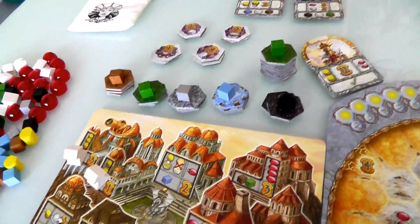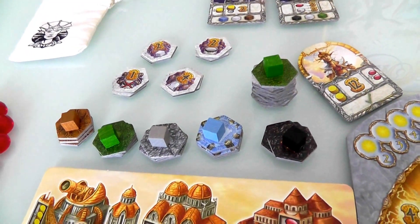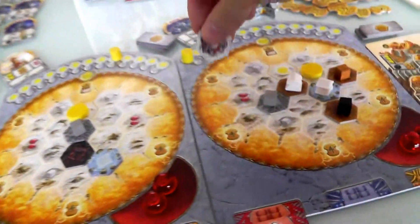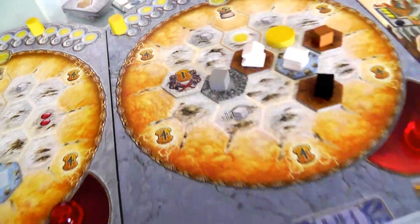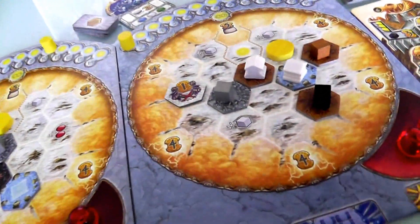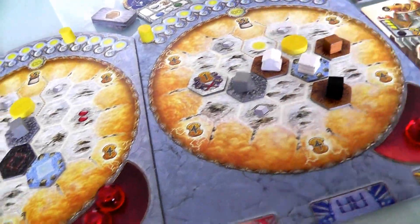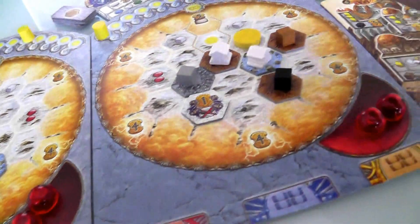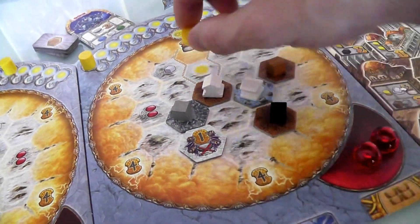So far we've only been grabbing tiles that generate goods, but we can grab ones worth points as well. Like, this tile is worth one point at the end of the game for every empty tile next to it. So Jen puts this right here — at the end of the game this is worth one, two, three, four, five points for that tile. That's provided she doesn't build next to it anymore and kind of leaves it out at the end of that peninsula.